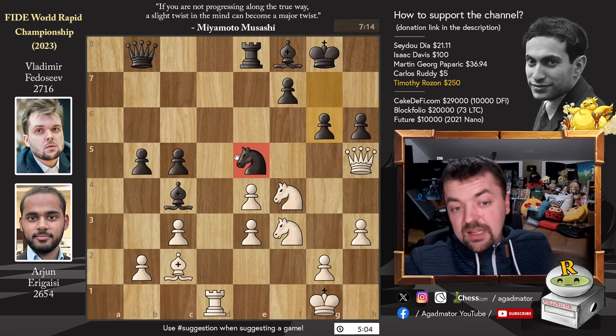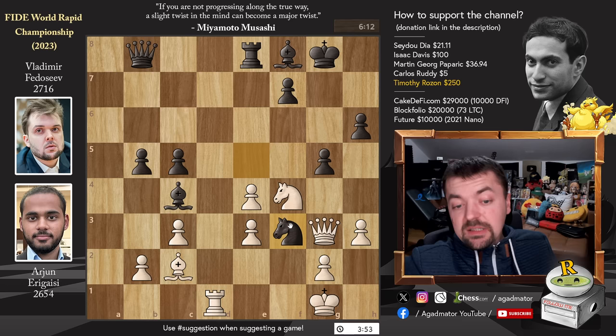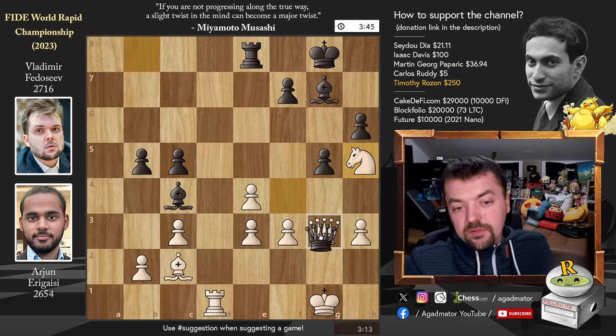We have Queen to H4 and now Pawn to G5, seemingly winning a piece, but no — there's Queen to G3. Of course the pawn cannot move. Knight captures on F3, and now you have to capture with the G pawn. If you capture with the Queen, you lose a piece. So G captures and just Bishop to G7. Vladimir says: your kingside is a bit ruined, I do have some pawns advancing in front of my King, but I like my position better. Knight to H5 goes after the Bishop and also offers a Queen trade, and Vladimir trades. We have Queen captures on G3.